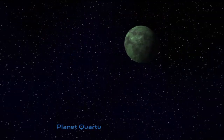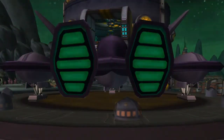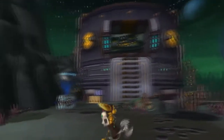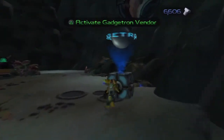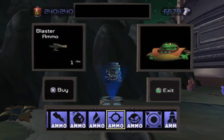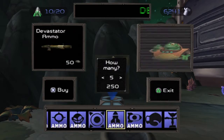Welcome back to the Ratchet & Clank 100% walkthrough on the PlayStation 3. This is part 26 and in this part we are going to the robot plant on Planet Core 2. This is the second time we are here, and this time we are going to go through the actual robot plant — into the headquarters using the Hologuise. That's why we went to Claypool 3 to get the Hologuise, so we can use it on this planet.